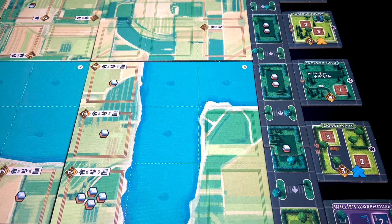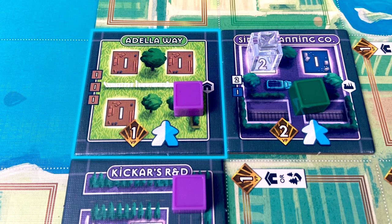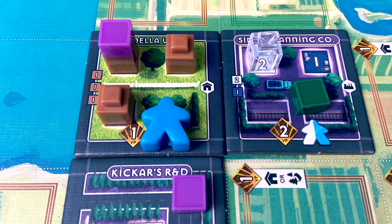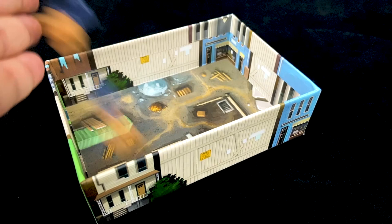Everyone starts with a single level 1 building plan somewhere on the map. The cost to complete a project is on the tile and along the side, because these spaces get covered up and you can't see them. So to complete this housing project, you need to add three wood cubes to it. Then you cap it off with your color and earn one point, and either an architect or a riveter meeple — it's your choice.